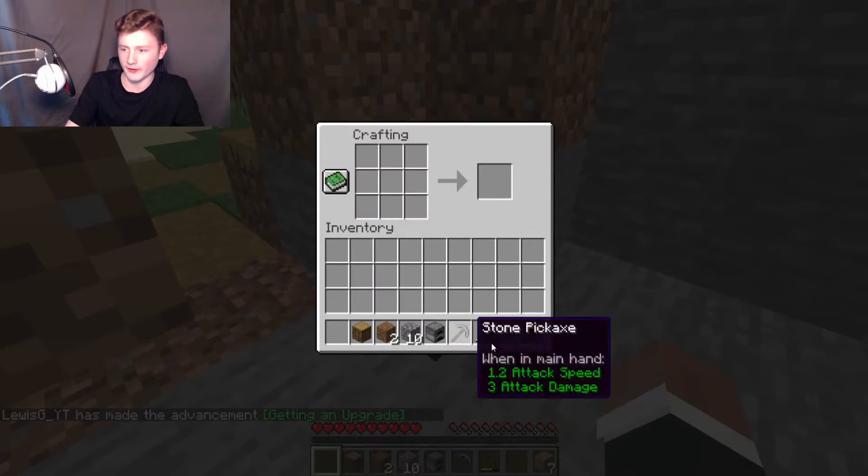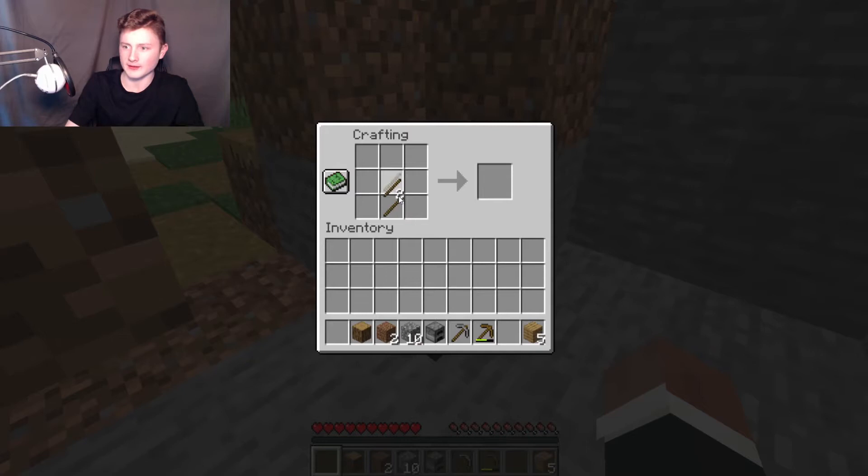We're going to do one more thing — take our old wood planks, make sticks again, and this time I'm going to put them up like this, but instead of making a pickaxe I'm going to take my cobblestone and do this, and that makes a stone axe. I'll put that into my inventory slot and then break my crafting table.